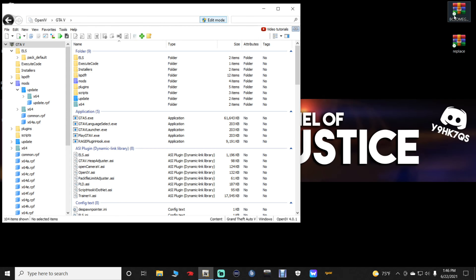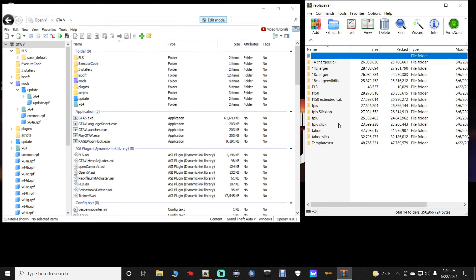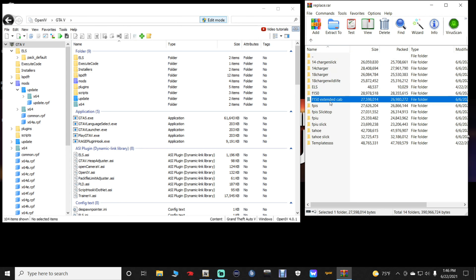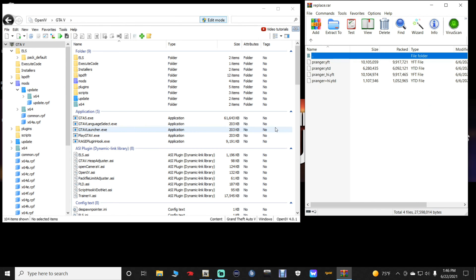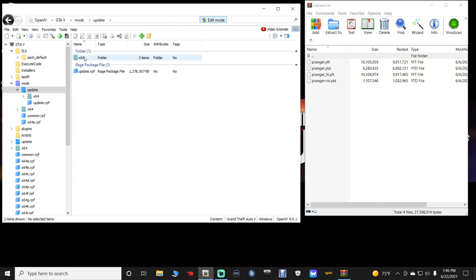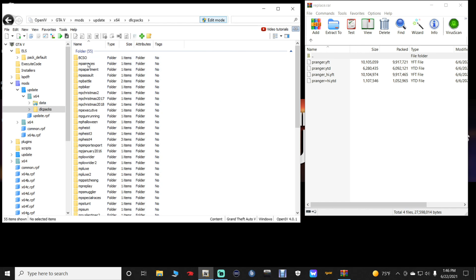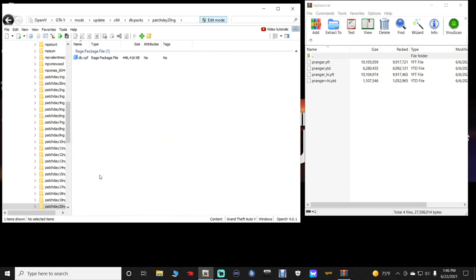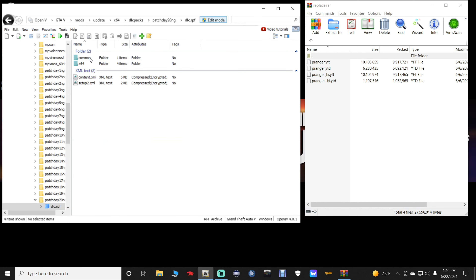Go to OpenIV, click File > Close All Archives, then close that shortcut. Now for the replace vehicle portion — the only vehicle we are going to replace is the Park Ranger. There are two park ranger vehicles so we're going to do the extended cab F-150. Double-click on that in WinRAR, then go to OpenIV > Mods > Update > x64 > dlcpacks and scroll down to double-click on patchday20.